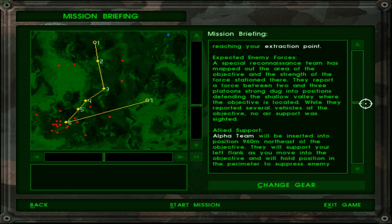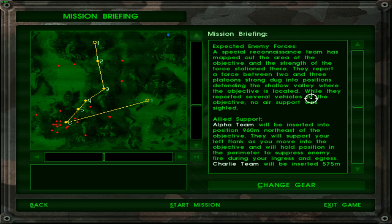Something tells me I cannot use grenades to clear out rooms in this mission, which makes it all the more difficult. A special reconnaissance team has mapped out the area and reports a force between two and three platoons strong, dug into positions defending the shallow valley where the objective is located. Several vehicles were reported at the objective but no air support was sighted. Well, the air support wasn't really of help last time either.